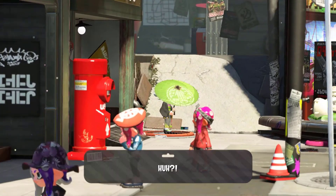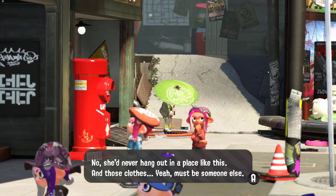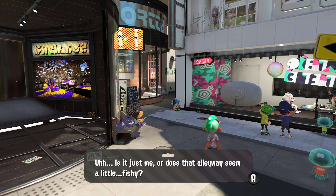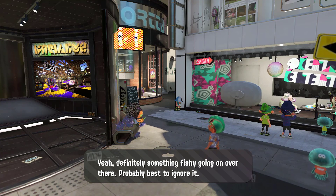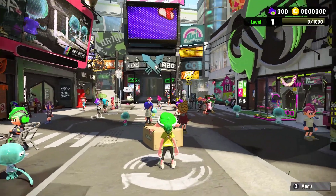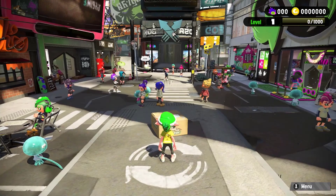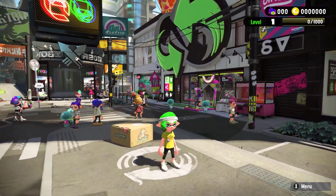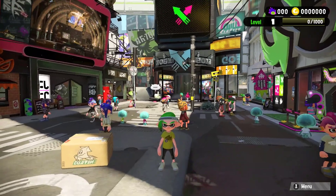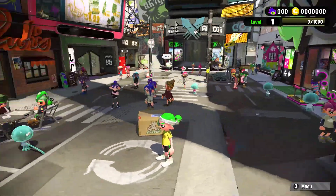There's a mysterious squid in the alleyway that almost looks like... no, she'd never hang out here, and those clothes — must be someone else. That alleyway seems a little fishy; probably best to ignore it. Regarding online play: you need a Nintendo Online membership to do online battles. Since this account doesn't have one, online battles will be showcased on my main account instead.